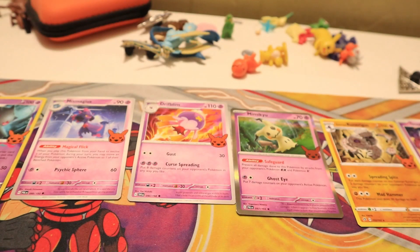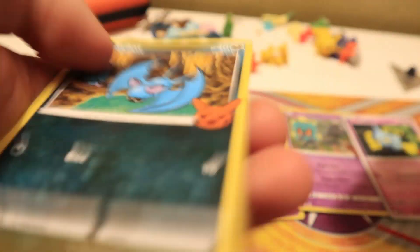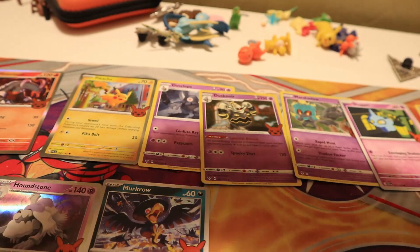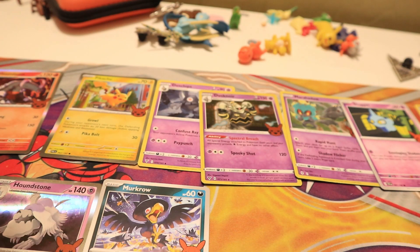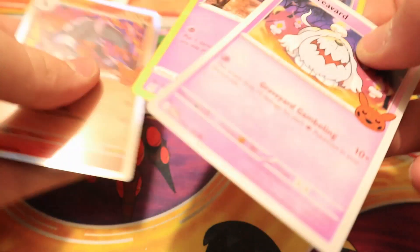We're starting to double up more — Drifblim, three new ones, then two more double-ups. We keep getting double-ups, including another dark Pokemon. Then we hit a first pack of all double-ups, second pack of all double-ups, third and fourth packs in a row of all double-ups. Two more that aren't doubles, then another pack of all double-ups. Then we got a Spectrier — a new one!